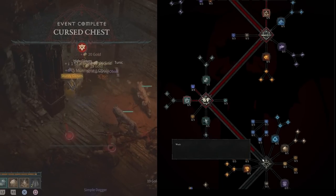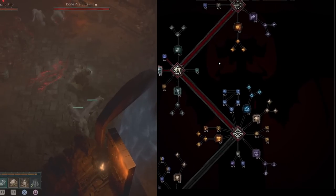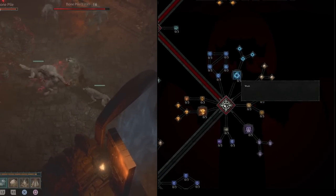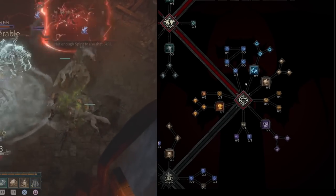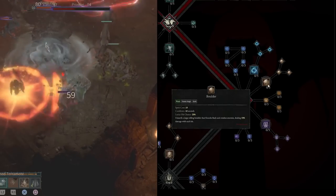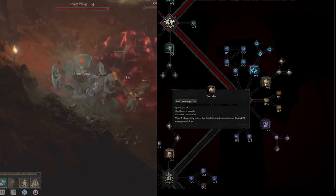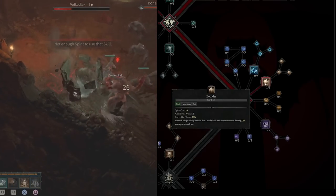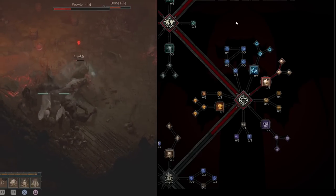We need to unlock the next tier, Wrath, so I recommend putting another point into Landslide to reach 5 out of 5. Wrath has some really awesome stuff for Earth — this is where Earth gets most powerful in my opinion. We want to pick up Boulder because we want another active ability to use. It has a 10-second cooldown and does quite a bit of damage. Then grab Enhanced Boulder and Natural Boulder.